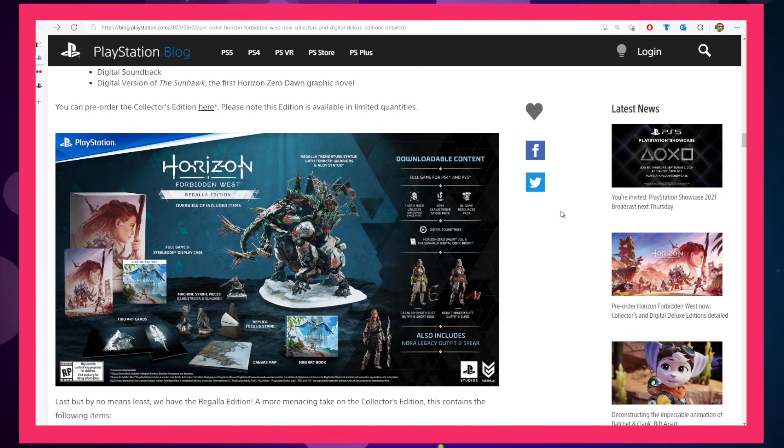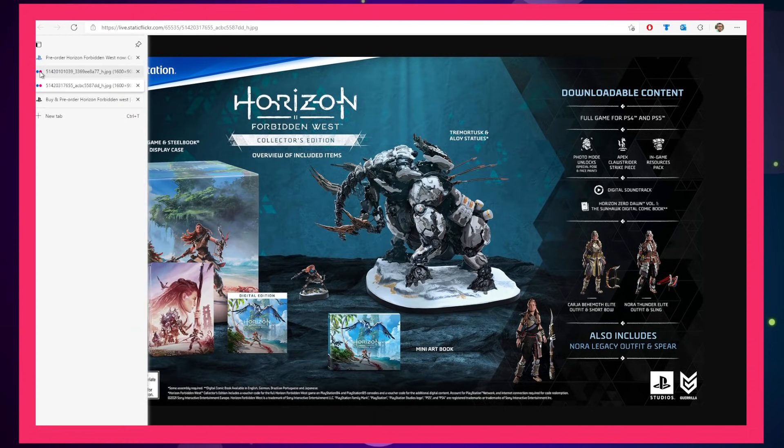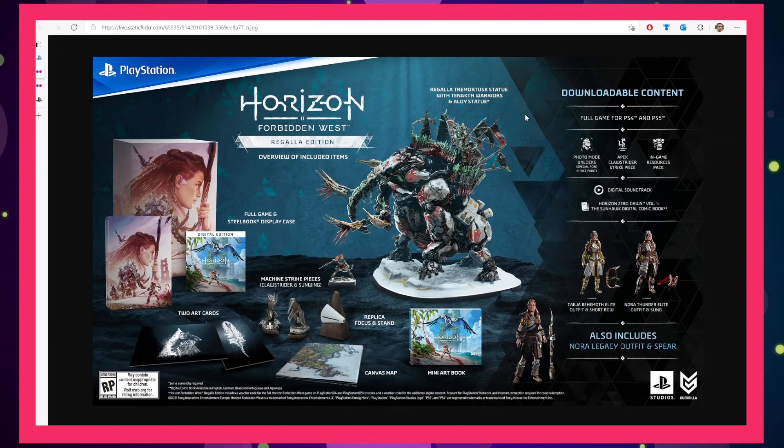If you want it all, they've got an even fancier edition known as the Regalla Edition, which includes the same steelbook and Aloy figurine. However, the statue has a ton more stuff on it. The basic statue looks kind of like an elephant — you can see the trunk, hooves, and different pieces of metal. But if you go with the super edition, it's like a fort built on the back of this thing — a figure standing there, grass, a little hut, and flags. Much more detailed.